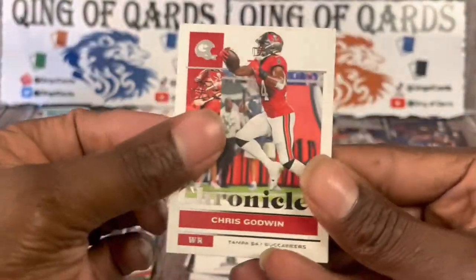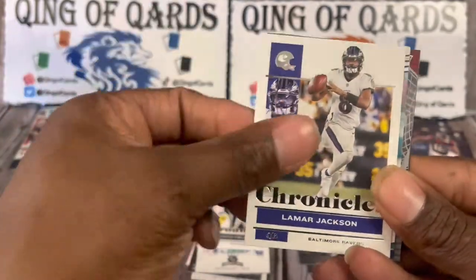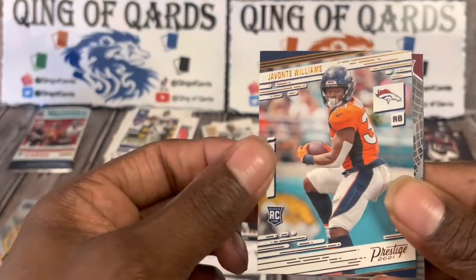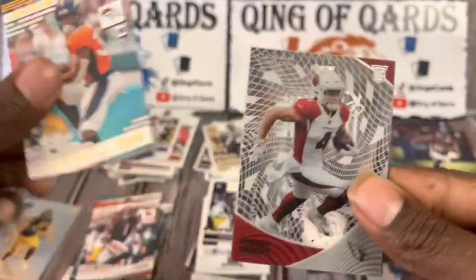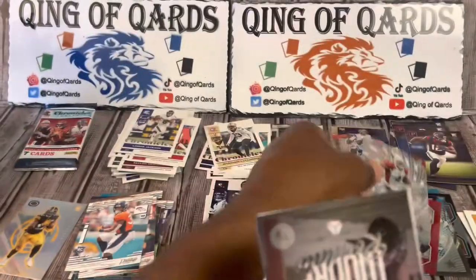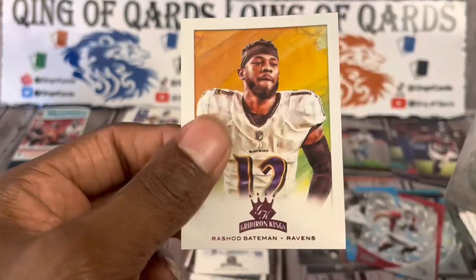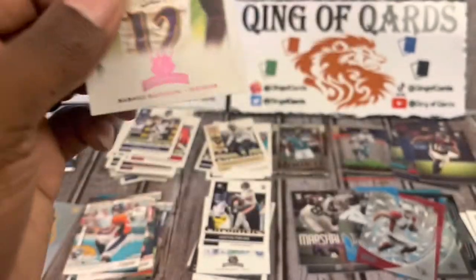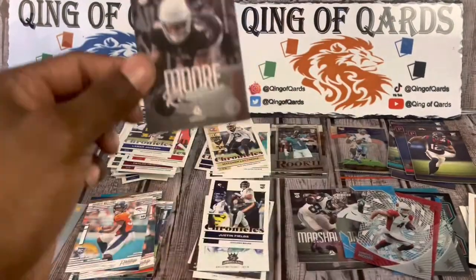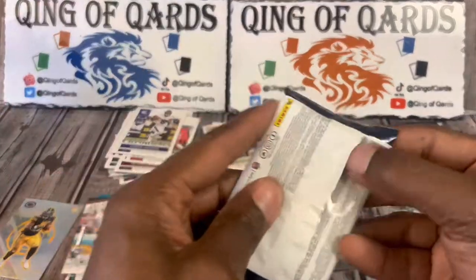Starting off with Chris Godwin, LaViska Shenault, Lamar Jackson. We got Javante Williams Prestige, Rondale Moore Clear Vision, another Rondale Moore — that's going to be Luminance — and we're going to finish it off with a Rashad Bateman pink Gridiron Kings.